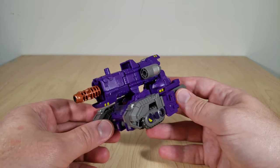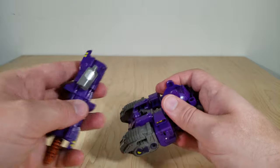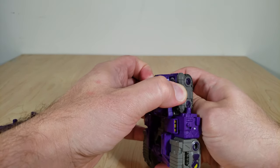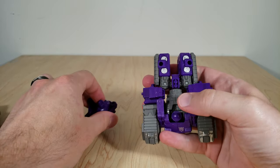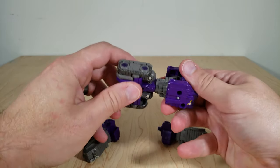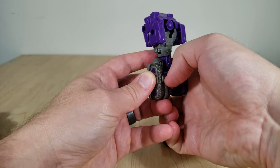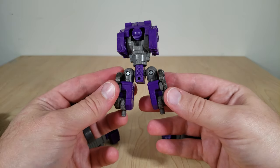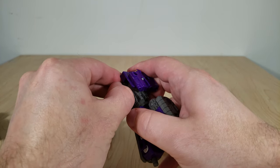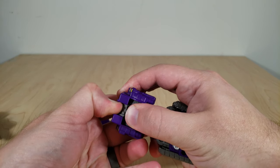We're going to convert Brunt to his robot mode, which does require a good bit of disassembly. The first thing you want to do is remove the cannon, then pop the turret off his upper legs — it plugs in with 5mm ports. Pull his arms off, just really breaking them down into his component parts, with a 360 at the waist. These little handle peg things need to come out, and they're kind of a pain to get out once you push them in there. Two strikes against Brunt already — transformation can be a bit of a chore.